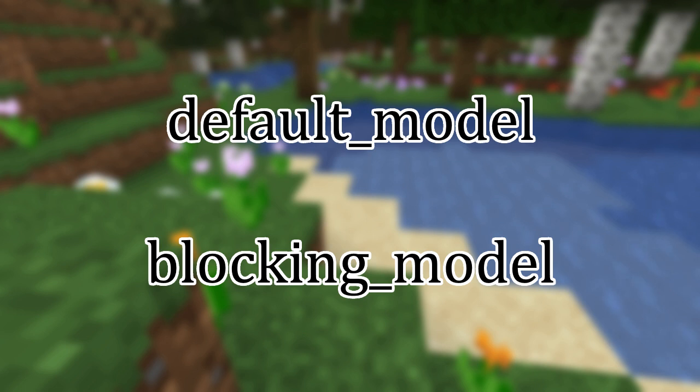Lastly are the model display attributes. Default model defines the custom model data to use by default on your shield, and blocking model defines the custom model data to use while you are blocking. I will cover how to create your own models to add to the resource pack later in this video.